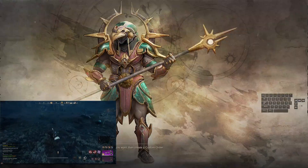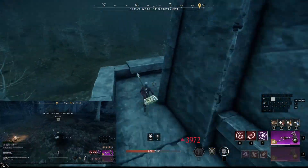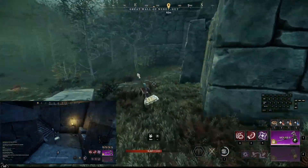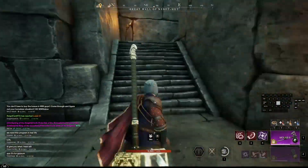What you're checking out right now on the screen is two different ways of you being able to get here. You can either run from the shrine or if you have some glyphs unlocked go ahead and use that portal. They both take right about the same amount of time to get here.